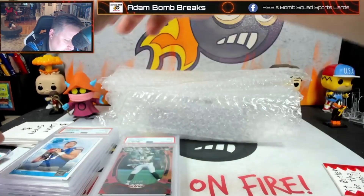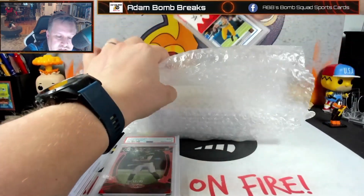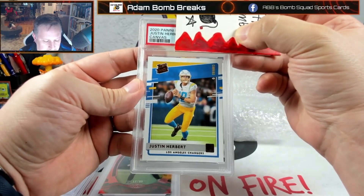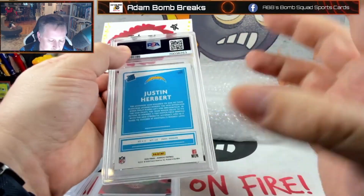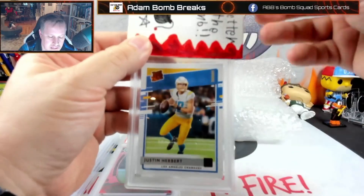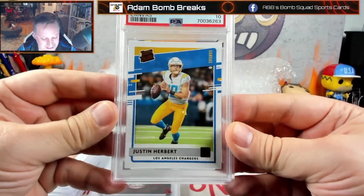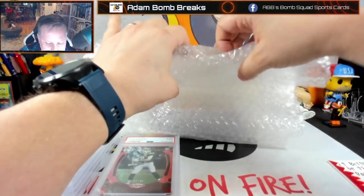There's a big one in here that I really want a 10 on. This is Justin Herbert. I wanted to send a Justin Herbert that I had to possibly get a 10. It's a canvas out of Donruss — it has a different back to it, the whole card has more of a matte finish. And it's a 10! Sweet. Justin Herbert 10 on the canvas. I guess I'm a decent judge of character.